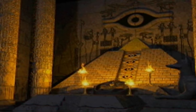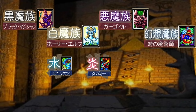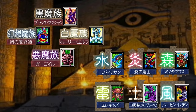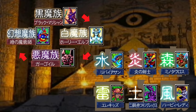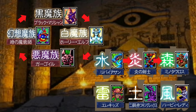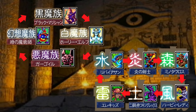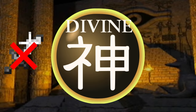There are 11 alignments in old Yu-Gi-Oh: Shadow, Light, Fiend, Dream, Water, Fire, Forest, Wind, Earth, Thunder, and Divine. Each alignment has a strength and weakness. Shadow beats Light, Light beats Fiend, Fiend beats Dream, and Dream beats Shadow. Also, Water beats Fire, Fire beats Forest, Forest beats Wind, Wind beats Earth, Earth beats Thunder, and Thunder beats Water. They work in two cycles, except for Divine, which has no strengths but also no weaknesses.